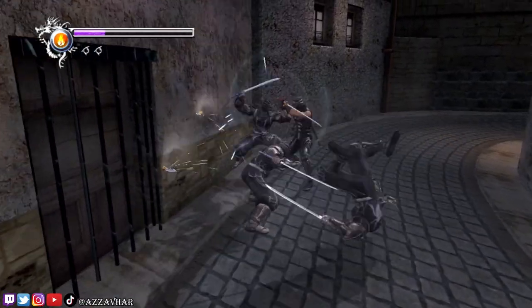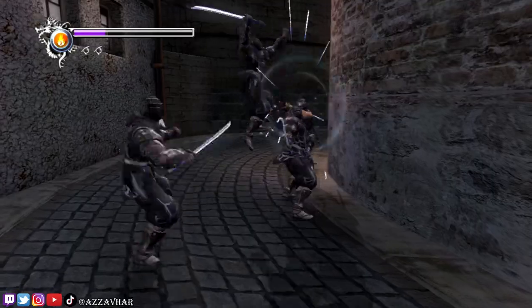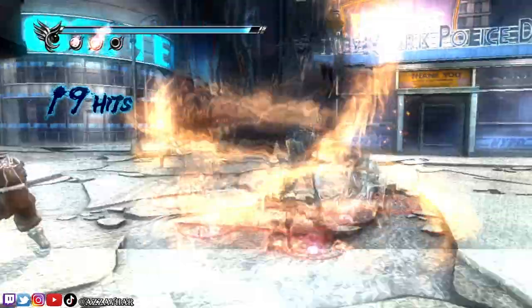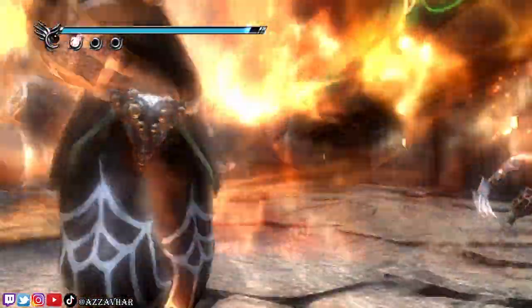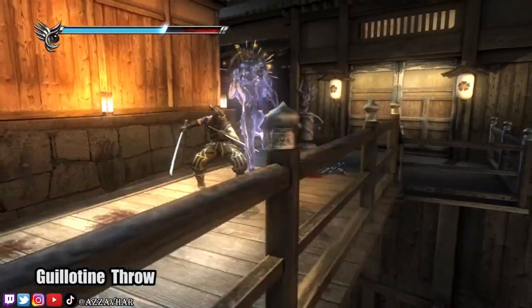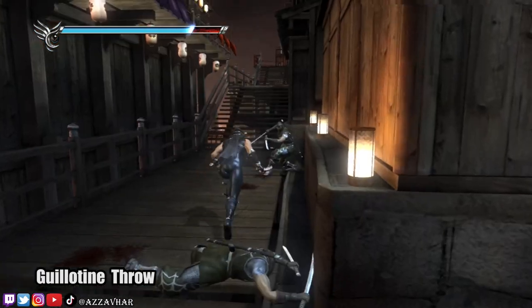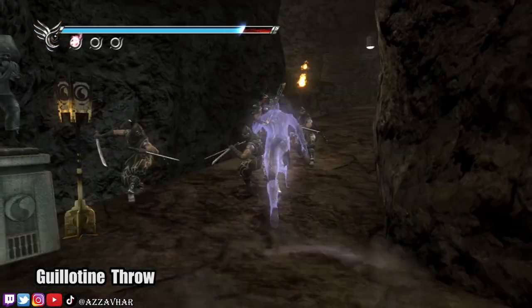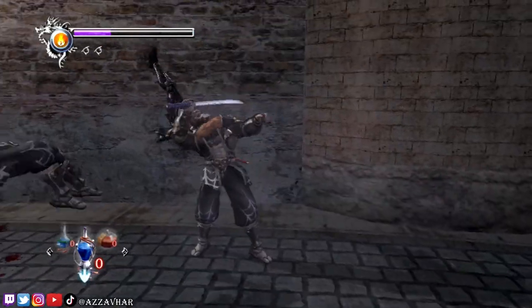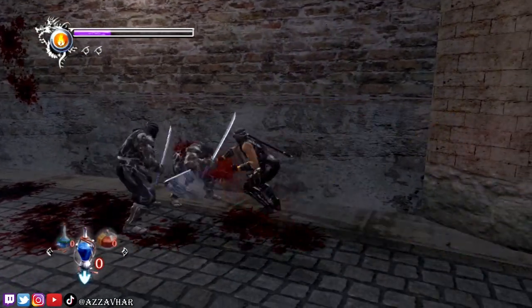Whilst in combat, one of the worst things you can possibly do is get surrounded by a bunch of enemies. If you find yourself surrounded, the best thing to do is to try and create some space between you and your enemies. One option is the guillotine throw. To do this, you want to run and jump towards an enemy, pressing the standard attack at the same time as pressing the jump button. As long as you've done this whilst running towards the enemy, you'll grab them and throw them.